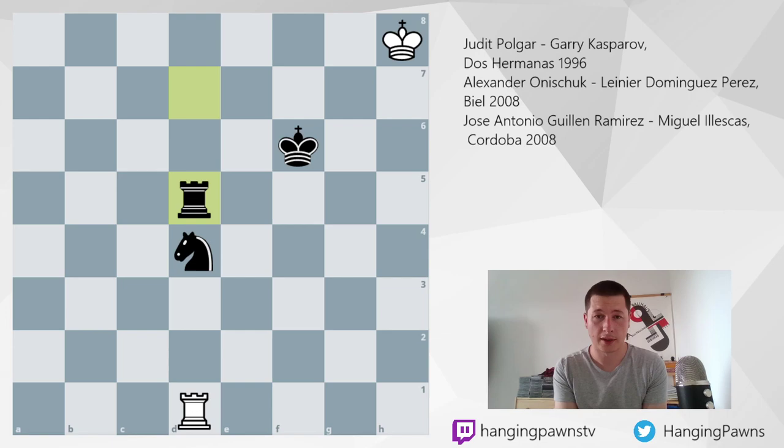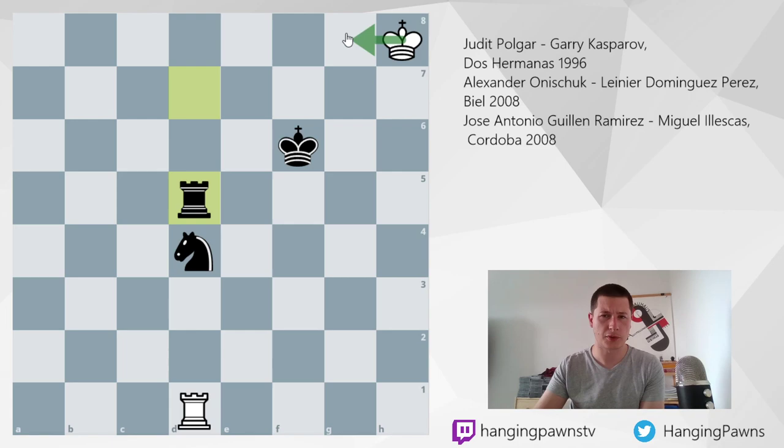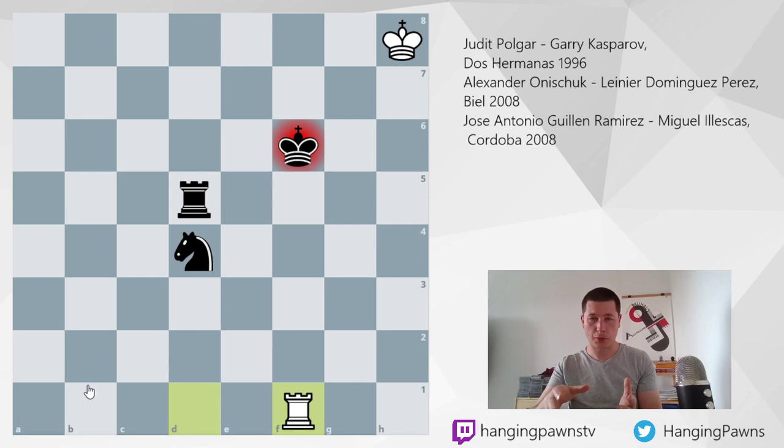The idea behind rook to d5 is to be able to play rook h5 and knight e6 or knight f5. Because when the knight gets into this attacking position on e6, cutting the king away from these two squares, then you can see that the white king is cornered. If black could move twice, a simple checkmate could be delivered — knight e6 and rook h5. What Judit Polgar should have played was rook f1, and after rook f1, it's a draw. There is no way for black to make progress.